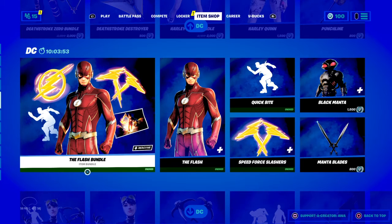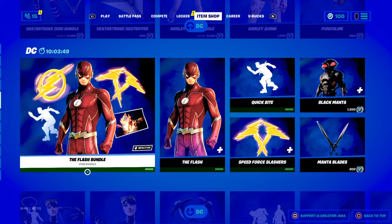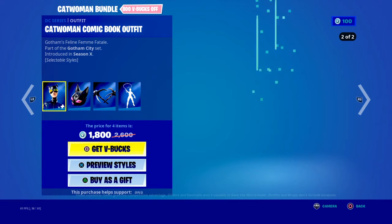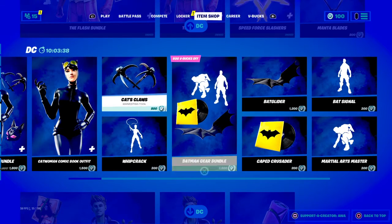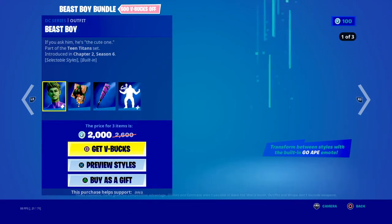The Flash Bundle — you can get that all separately. The Catwoman Bundle — you can get that all separately. The Batman Gear Bundle — you can get that stuff all separately. The Beast Boy Bundle — you can get this all separately.